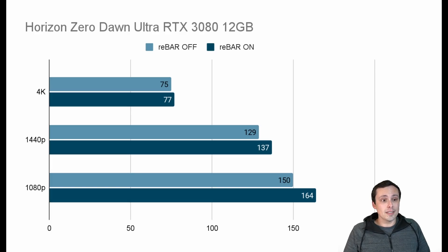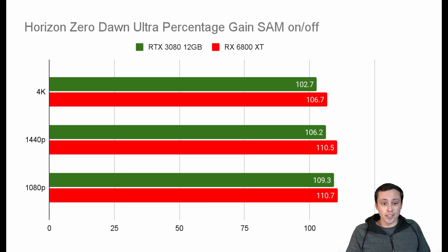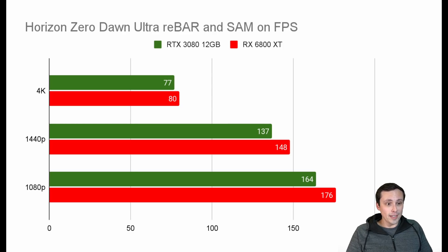Horizon Zero Dawn is another game on NVIDIA's official support list, and we do see some gains here — especially at 1080p and 1440p, with a small gain at 4K. This is definitely a game where it's worth turning resizable BAR on. The 6800 XT from AMD also saw similar percentage gains. AMD definitely benefited more, though at 1080p it's almost a tie — both right around a 10% gain. At 1440p AMD was still around 10% while NVIDIA only got about 6.2%. With resizable BAR enabled in absolute frame rates, it's AMD winning at 4K, 1440p, and 1080p — a clear win for AMD here.